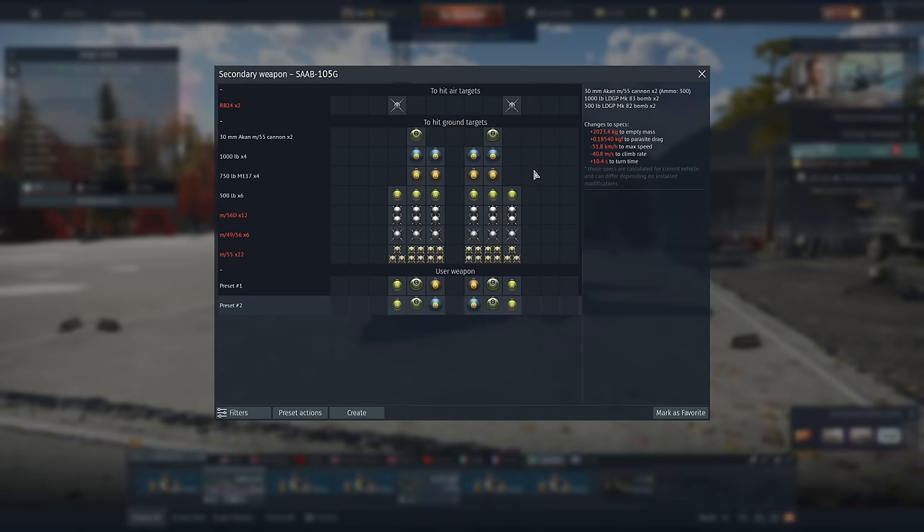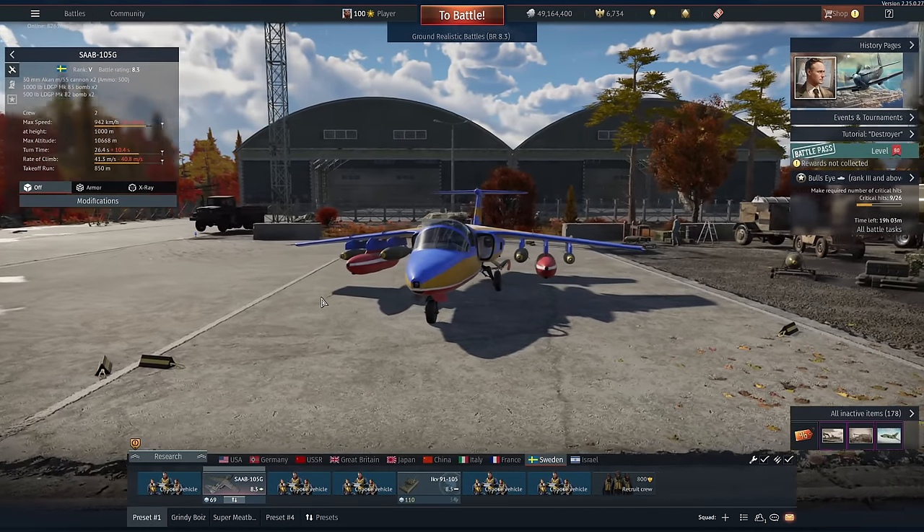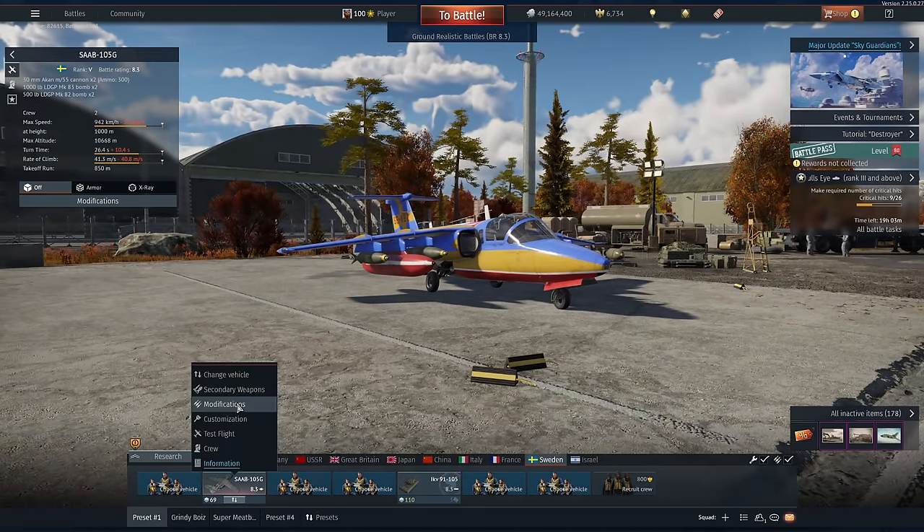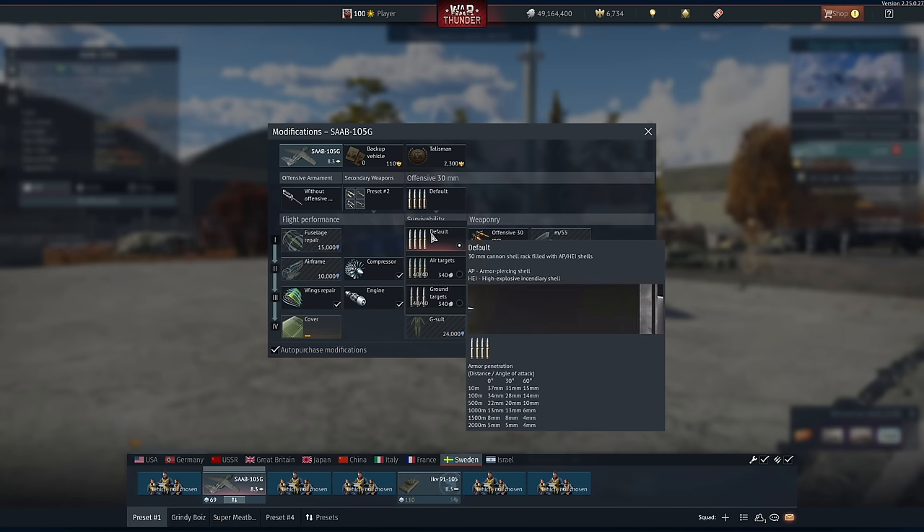What made this especially important is you could never take anything for close air support if you selected the cannons, which was a real negative with this plane. Either you do CAS or you do anti-CAS and you couldn't do both. But now you get four individual bomb drops with two 30mm cannons. These things are massive, and they don't do that much damage to tanks — to aircraft, that's a different story. These are also very difficult to aim because none of the belts in this cannon have any tracer rounds, so stealth only.